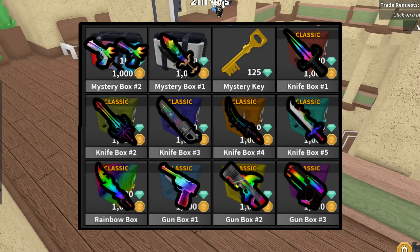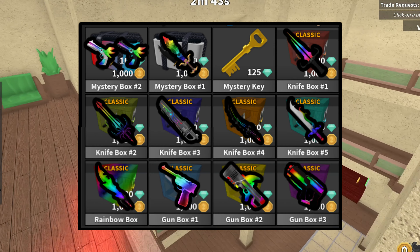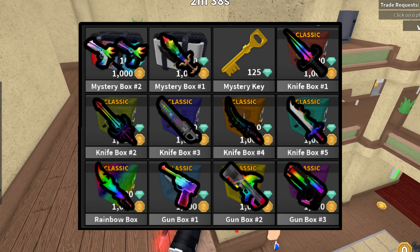And then Knife Box 1, 2, 3, 4, and 5 each have their own designated Chroma: Chroma Death Shard, Chroma Fang, Chroma Saw, Chroma Slasher, and Chroma Tides. That's how you get those.